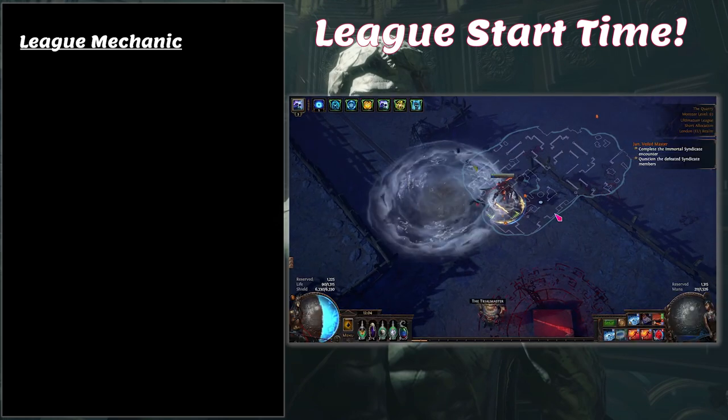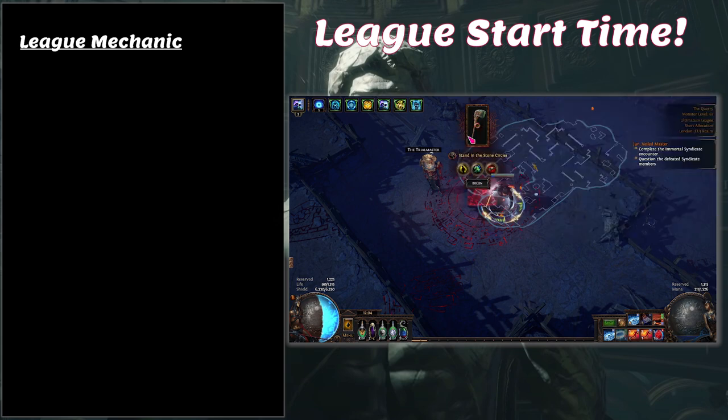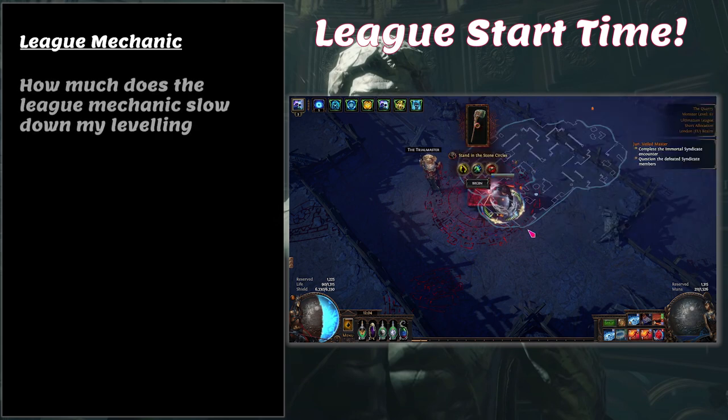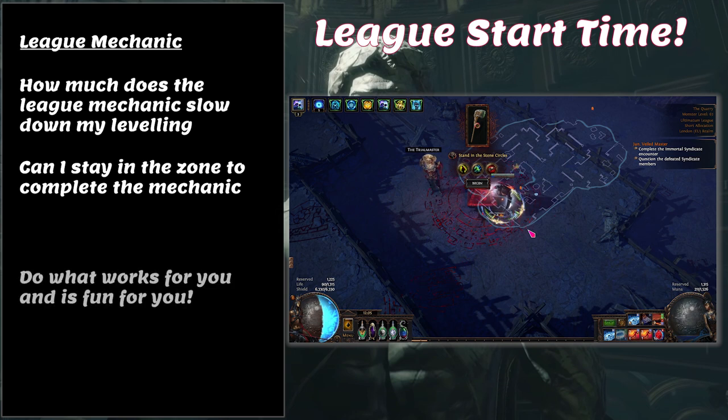Now let's touch on league mechanics and whether to interact with them during leveling. League mechanics split into roughly three types. The first, like Delirium, barely affects your leveling flow — you open the mirror at the start of the zone, run through, and loot drops when it expires. It makes the zone harder and adds a little time, but doesn't disrupt the overall flow.